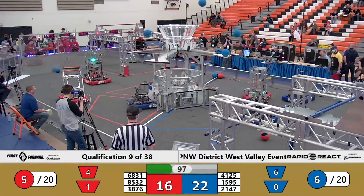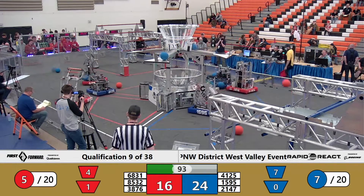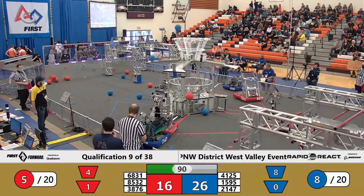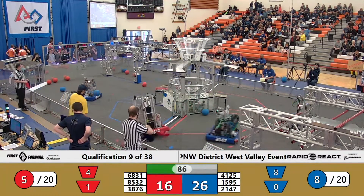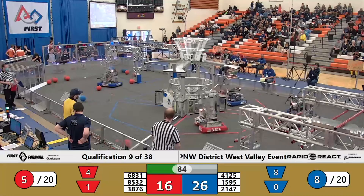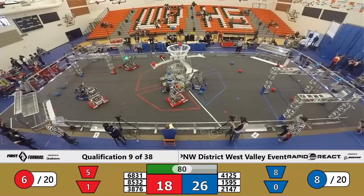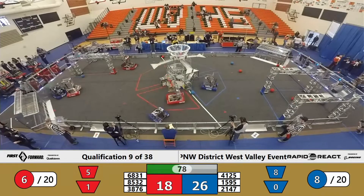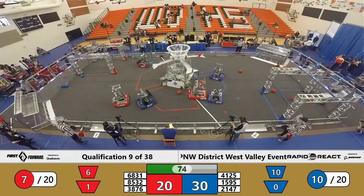Lug Nuts comes back and gets in the way of the Dragons machine. A little bit tipsy is the Lug Nuts machine. Meanwhile, A-5 Annex lines up with two pieces of cargo on board — one up and in to the upper hub, second one in also — but they're matched immediately by Chuck. 21-47 with two in for the Blue Alliance.